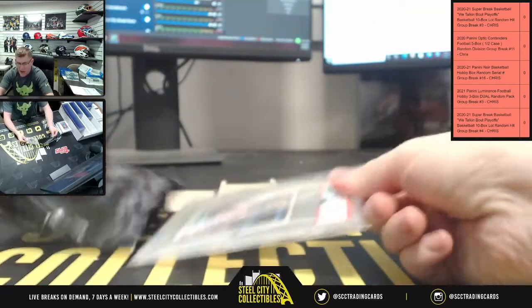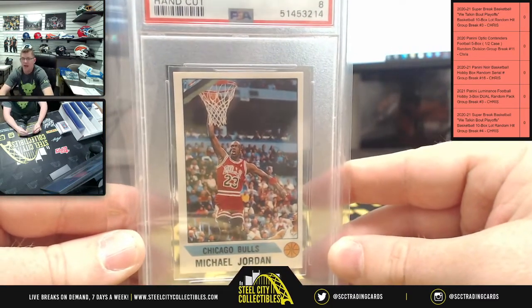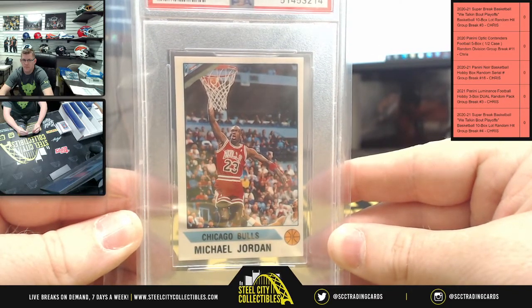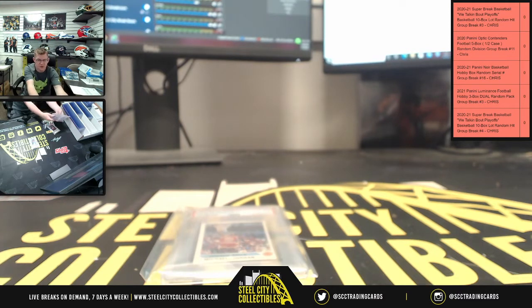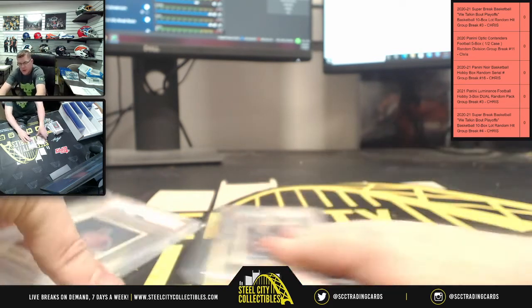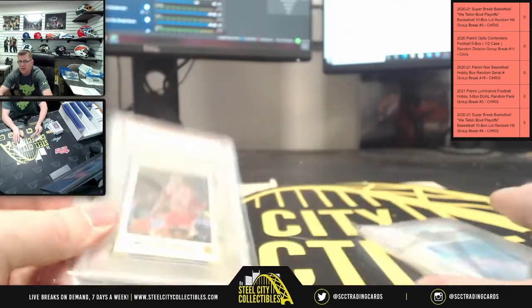Here you go, another Michael Jordan sticker — hand cut, this is the second one. MJ sticker PSA 8. So 1990 MJ sticker PSA 8. How can we differentiate these two? One is dribbling, one is dunking. If you get the dribbling sticker it's this one — they're both 1990 near mint 8.